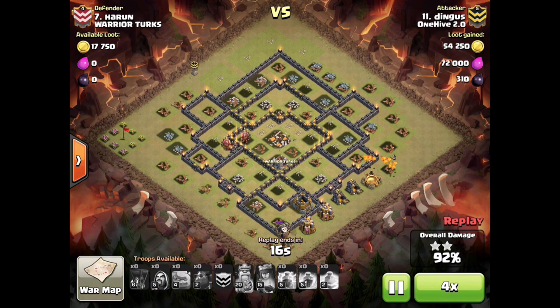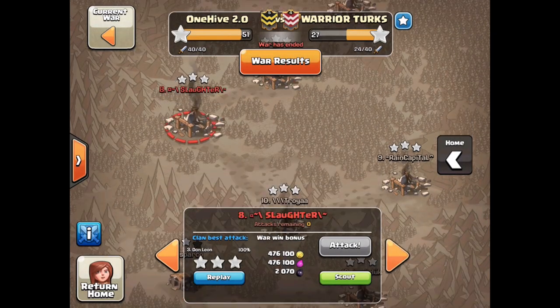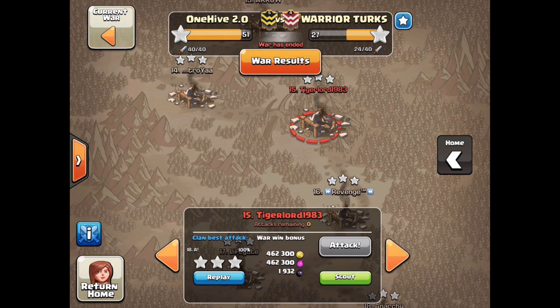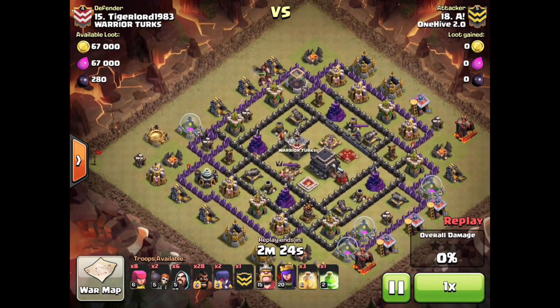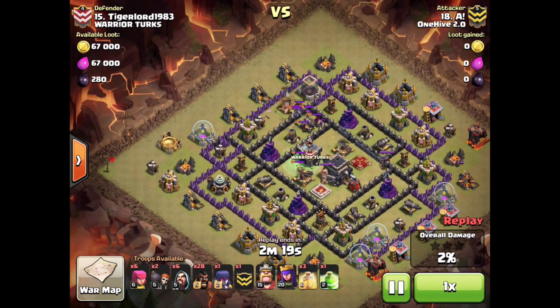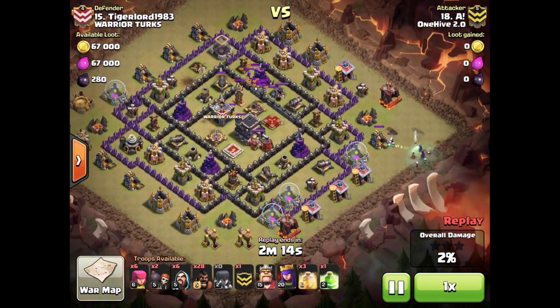Next we're looking at an attack by Exclamation Mark, which is a one-golem GoHo on their number 15. He pulls from the top archer tower there, gets it down, and also pulls the CC — picking up a giant bomb as well.